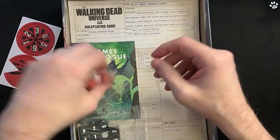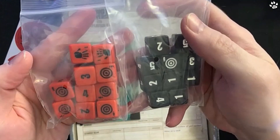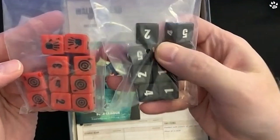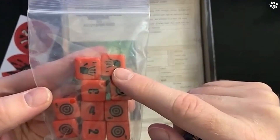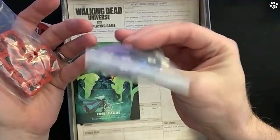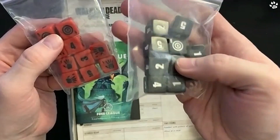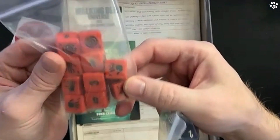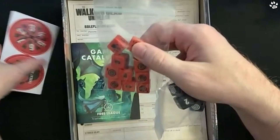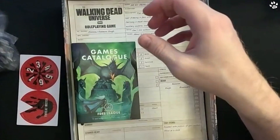A ton of dice! We have 10 of each. This reminds me very much of Alien RPG with the stress dice. We've got some targets on those dice, some zombies on the targets. The color choice - I love the high contrast black and white dice, very cool. The red dice - the contrast is there but maybe a blood red would have been better; this is more of an orangey red.